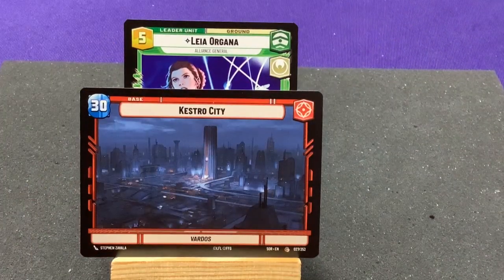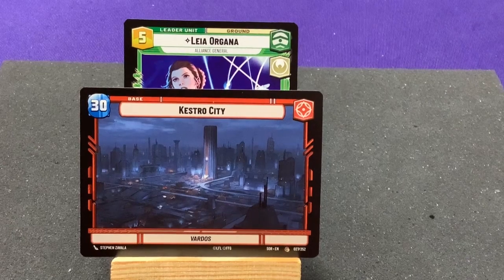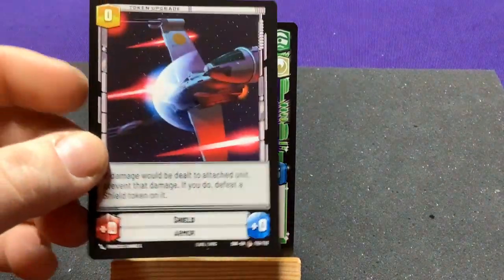We got a red base — we haven't had one of those. Tastro City from Vardos. I think we've only seen bases in the four colors. I wonder if we're going to see either just villainy or just heroic bases, or if they're just going to be in the four colors. The back side has the other token, which is a shield token.